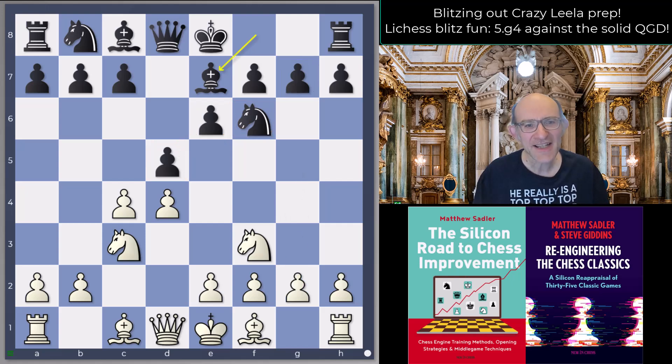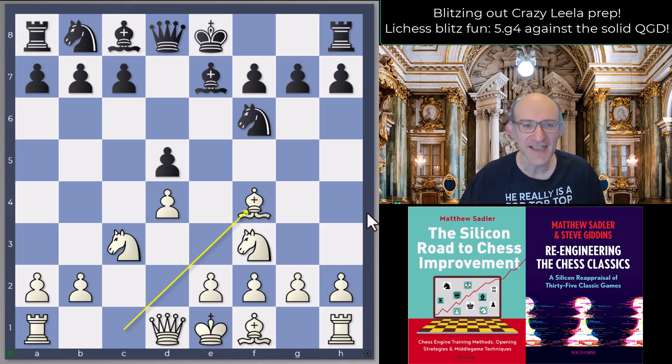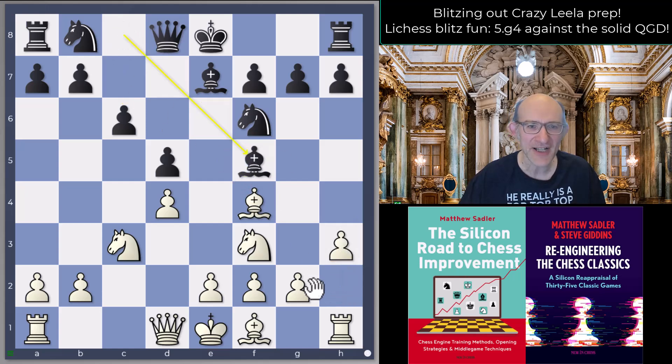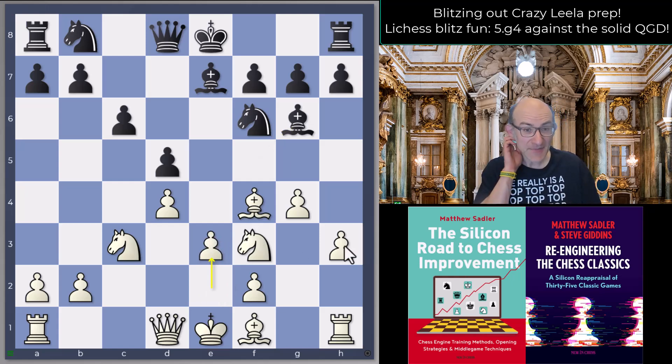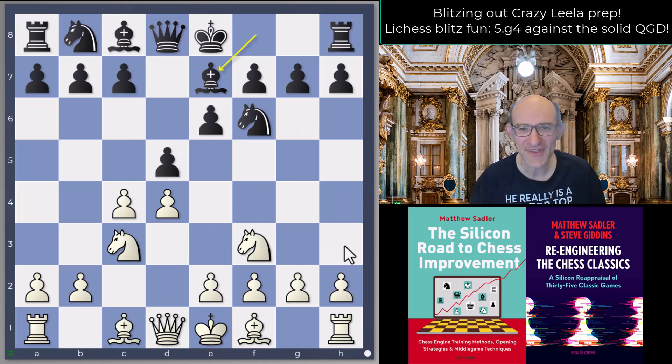That's not the only idea you can get from Leela. In the TCEC gauntlet - the bonus event with Leela with contempt playing against all sorts of different engines - this was actually played, and after c6 then just h3, Bf5 and g4, Bg6, e3. Somebody pointed out that this is similar to what Botvinnik did against Petrosian all those years ago in the World Championship.